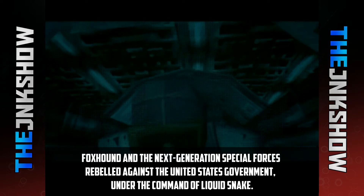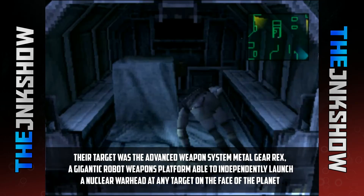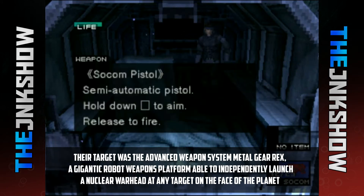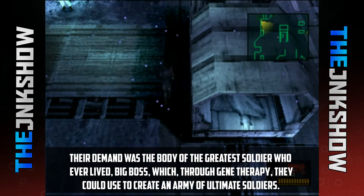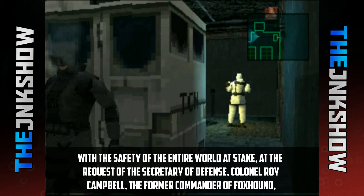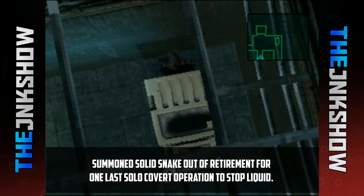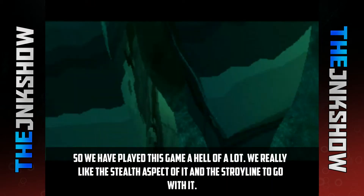Their target was an advanced weapons system, Metal Gear REX — a gigantic robot weapons platform able to independently launch a nuclear warhead at any target on the face of the planet. Their demand was the body of the greatest soldier who ever lived, Big Boss, which through gene therapy they could use to create an army of ultimate soldiers. With the safety of the entire world at stake, at the request of the Secretary of Defense, Colonel Roy Campbell — the former commander of FOXHOUND — summoned Solid Snake out of retirement for one last solo covert operation to stop Liquid.